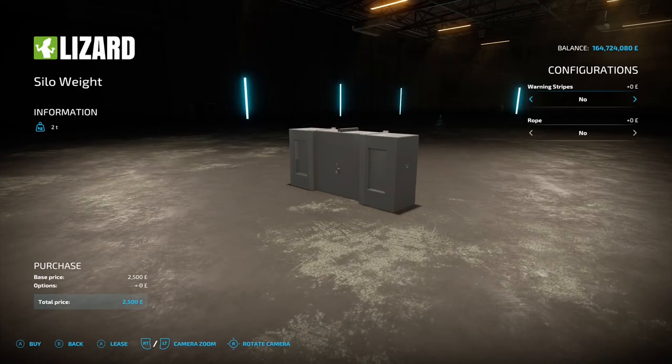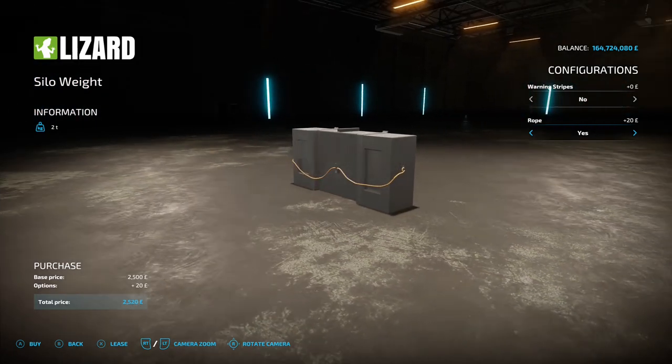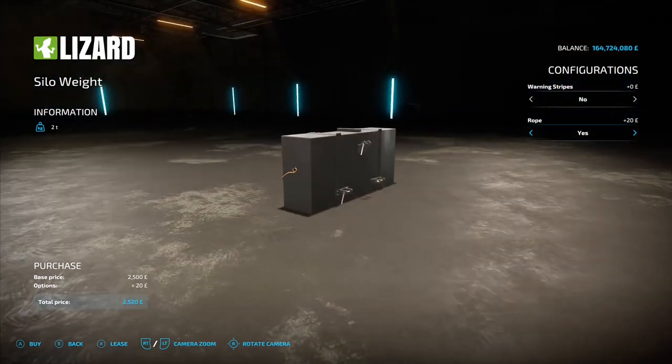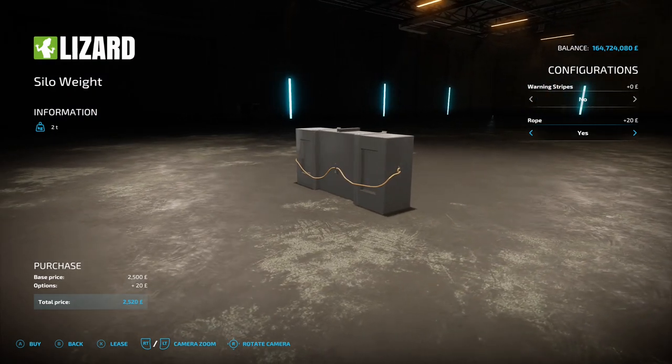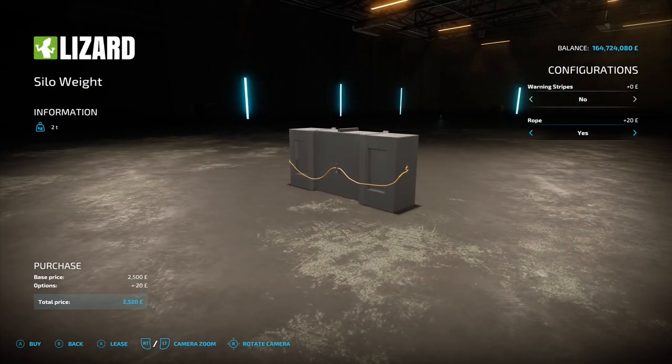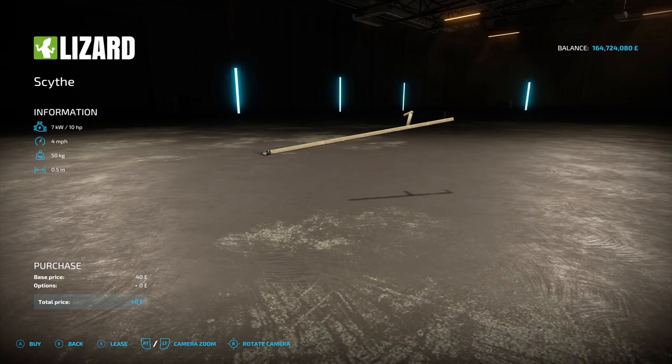Next up is the Silo Weight by RLSF Modding and Fabian Gogo Bear, two megabytes on the download. You'll find it under weights and it's two and a half grand to buy. Options include warning stripes - outside, inside large, inside, or nothing - and rope yes or no. It hooks up to your three-point linkage so you can put it on the front or back of your tractor depending on what you're doing.